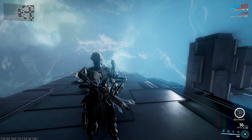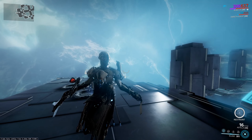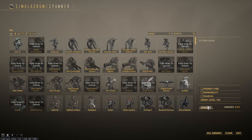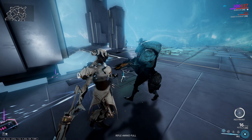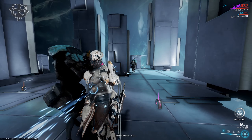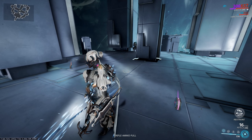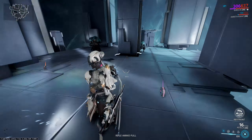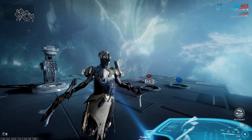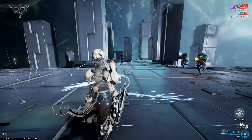Now, you'll notice above my ammo count there's a Restraint Meter — it's full at the start of a mission. Your first, second, and third abilities drain the Restraint Meter. The more full your Restraint Meter, the more damage reduction you have, so Restraint itself provides damage reduction. With Elude active, every projectile I dodge drains the Restraint Meter. One thing to note about Elude: you will only completely ignore damage if you're not attacking. Any damage-over-time effects such as slash, fire, or toxin you will still suffer, as will knockdowns. Grenades also still damage you — I didn't know that one until right now.